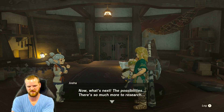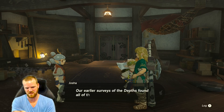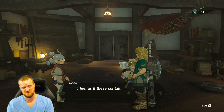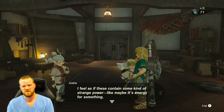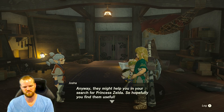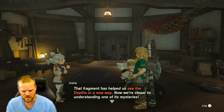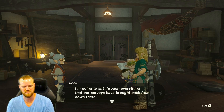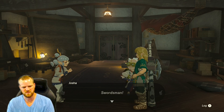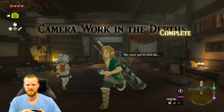I'm sure we'll find more traces of them if we keep searching. This is a big, big, big discovery! Before I focus on that, there's something I want to give you as my thanks for helping — Zonaite times five, nice! I feel as if these contain some kind of strange power, like maybe energy for something. Anyway, they might help you in your search for Princess Zelda. That fragment has helped us see the depths in a new way. Camera work in the depths — complete!